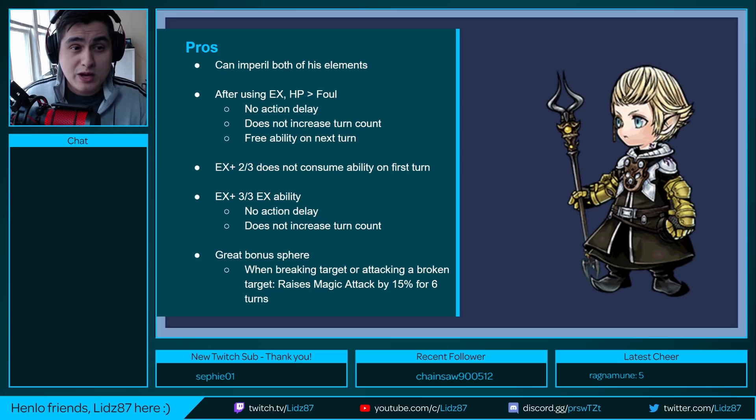With his EX weapon, after using his EX ability, his HP attack turns into something called Foul. The key takeaway is that when you use Foul, there is no action delay and it does not increase the turn count, and he will have a free ability use on the following turn. At EX plus 2 out of 3, he will get a free ability when the fight starts. The optimal sequence is to use Astro Fire, then Umbral Ice — because after Astro Fire, Umbral Ice turns into its plus version. Using Umbral Ice plus grants him magic attack up 20% for 8 turns.